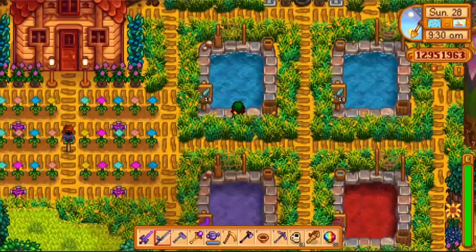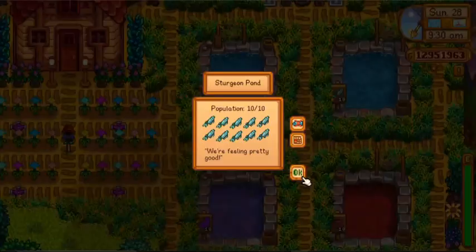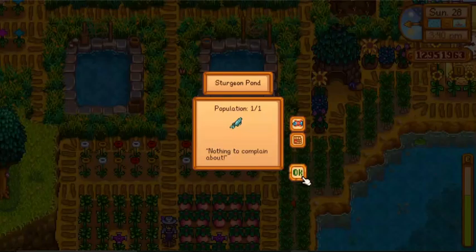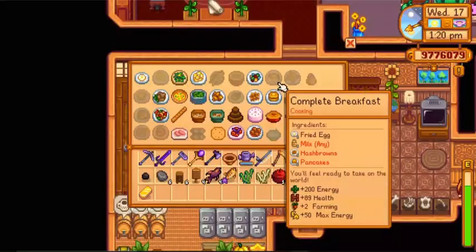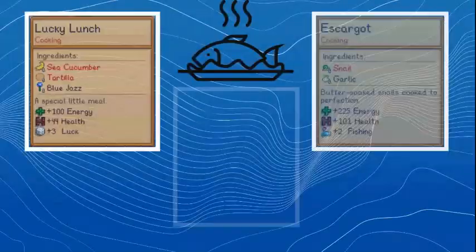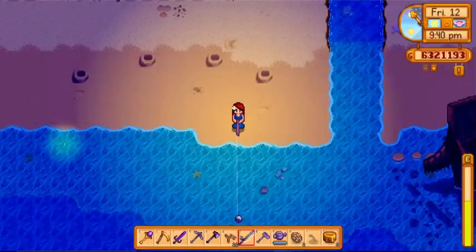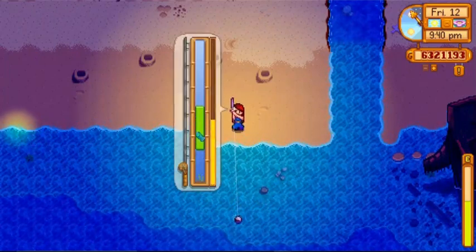Fish multiply over time. More specifically, you can have a maximum of 10 fish after putting only one fish in your fish pond. This is pretty convenient when it comes to cooking, due to the fact that most foods with health buffs use fish as an ingredient, and you don't have to fish for them every time you need them.